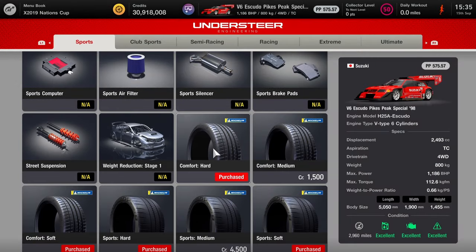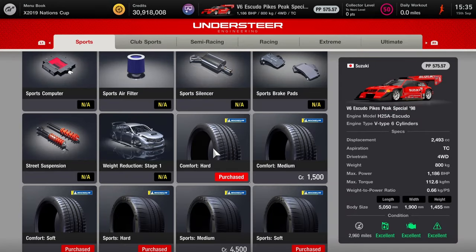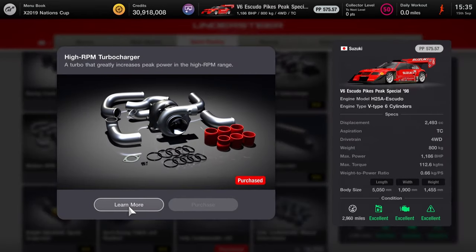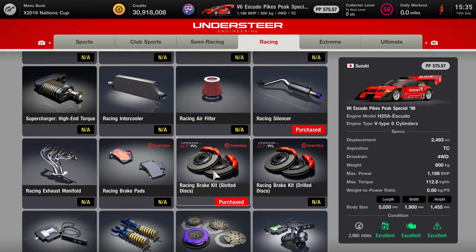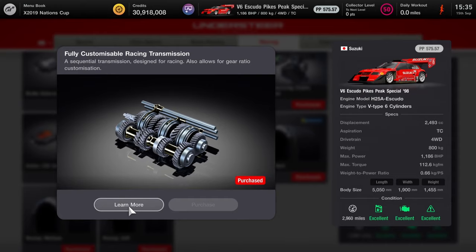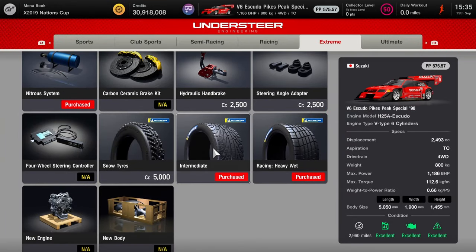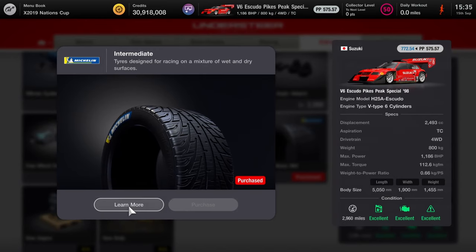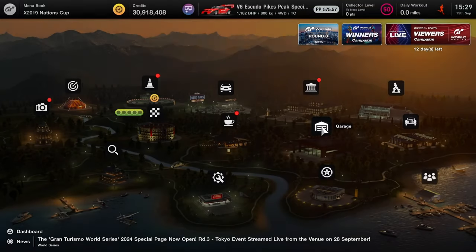Once you've got the car, head over to the tuning shop. The first thing you've got to do is fit some comfort hard tyres. Next up is semi-racing. You're going to get a high RPM turbo, and if your car hasn't already got it, you're going to want a fully customizable LSD. Also make sure you've got the fully customizable racing transmission — it might already come with the car. And you want intermediate tyres as well. It's strange to have two different tyre types, but I'll explain it shortly.